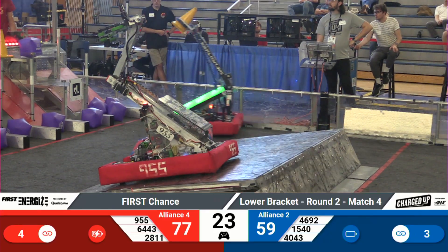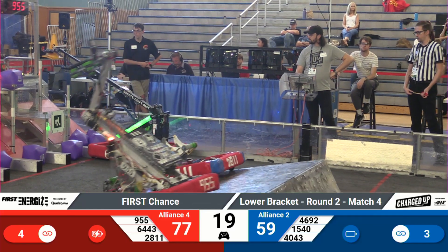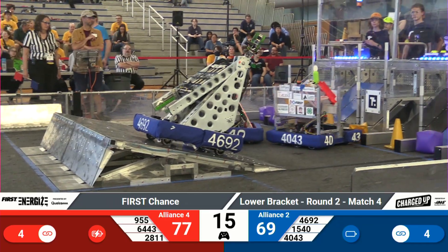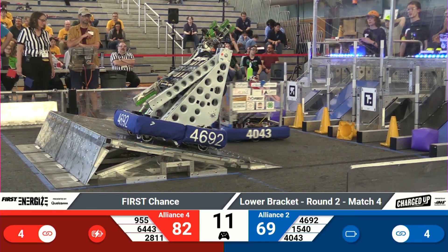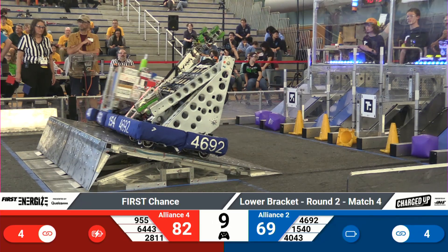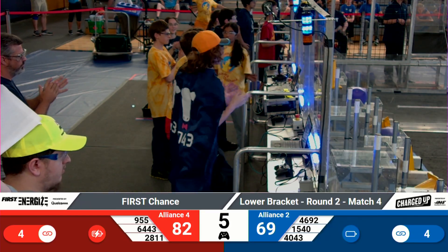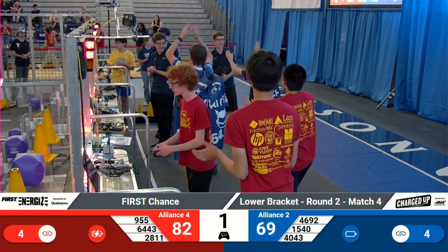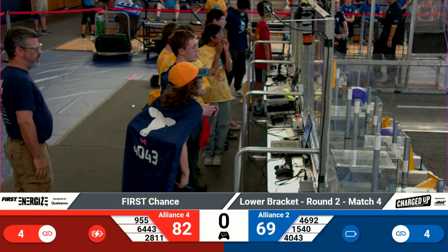All right, let's see. 6443 is going to place that cone. On the Blue Alliance, 4692 is already getting lined up and on their charge station with 1540, and Nerd Herd's joining them. Looks like they're going to try for three. Let's see if Red's got two. Blue's got three. Let's see how this ends. We'll wait for the refs to make their final decisions.